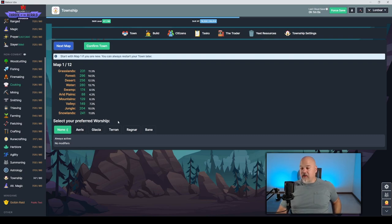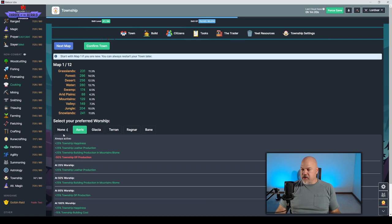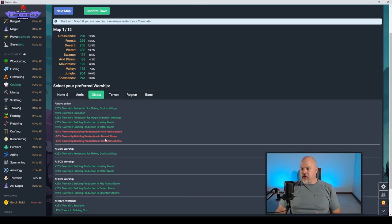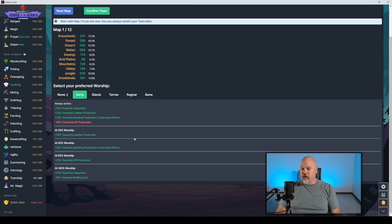You can reset at any point and play with Township over and over without losing progress — you just get a different experience each time. You can also pick a different God. I've stuck with Eris; I went with none on the first one, but then thought I'd get a little bonus. Different gods give you bonuses but also negatives, and at 25%, 50%, 85%, 100% worship you get more bonuses. I picked Eris.